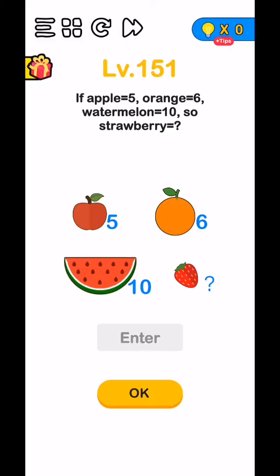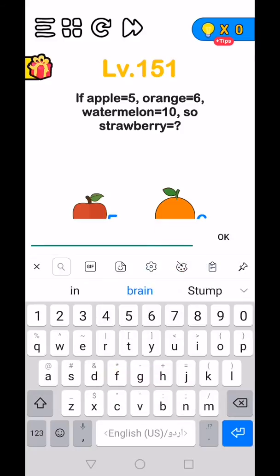Sharp level 151 to 155. If FL is equal to 5, orange is equal to 6, watermelon is equal to 10, so strawberry is equal to also 10.